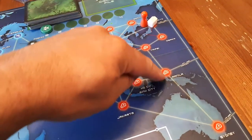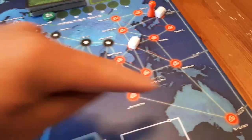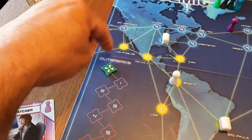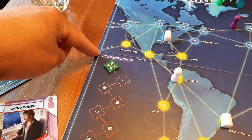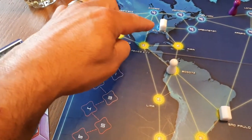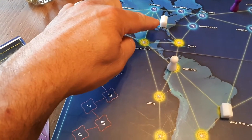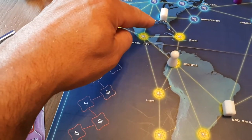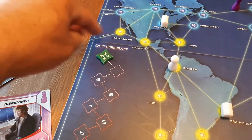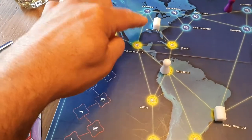One, two, three, four and you're in Sydney, Australia. Don't forget, you can also go from LA down to Sydney. So if you're at this research facility, it makes more sense to go to Hong Kong than to drive and take a ferry or a boat across from LA to Sydney, but you can do that.